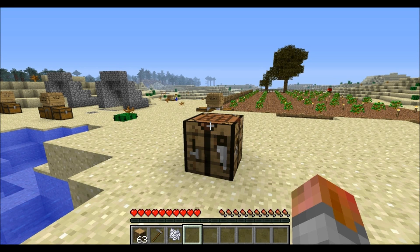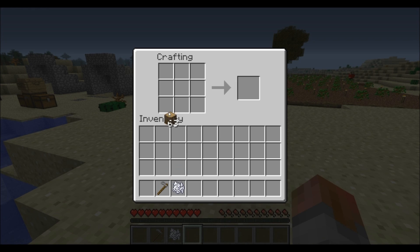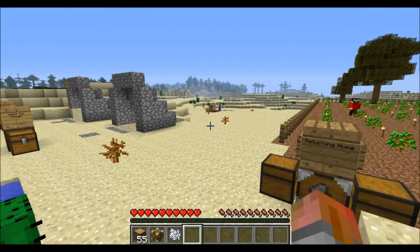Hello everyone, SweetRevenge here and today we're going to be continuing the Mice Workers mod with the Mice Farmer mod. We're going to craft it the same way we've crafted the other ones, with wood all along the outside but this time with a stone hoe in the middle, and you're going to get your Mice Farmer. I already have one set up over here.